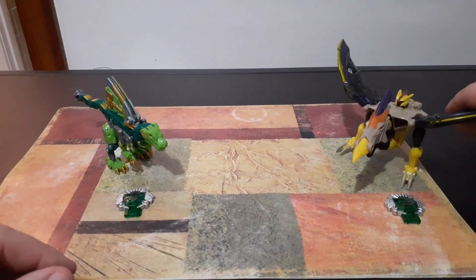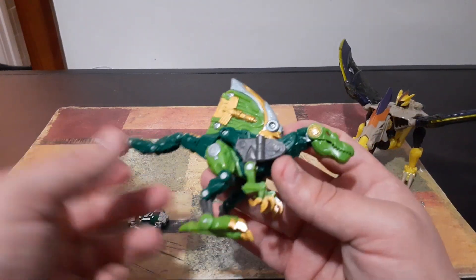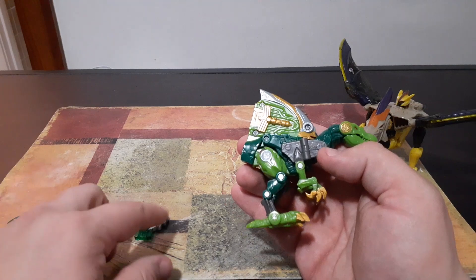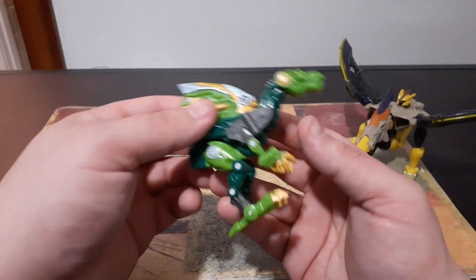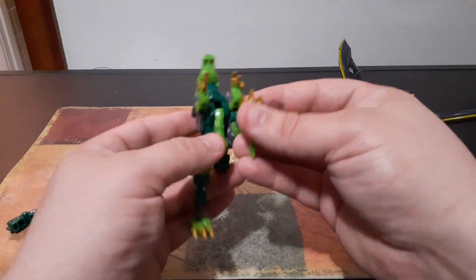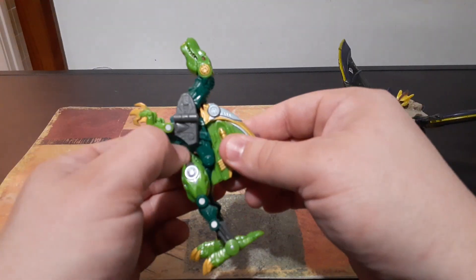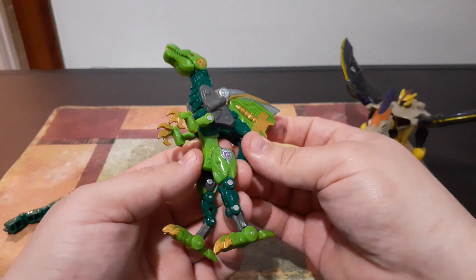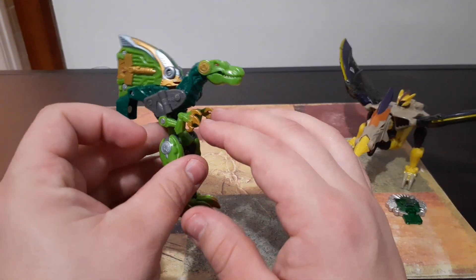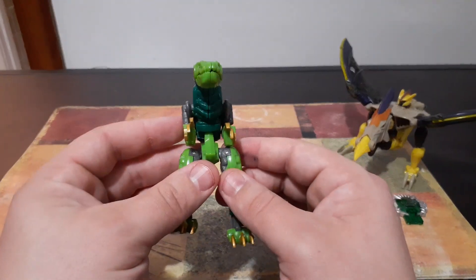Now what we're going to do is I'm going to show you how to transform Undermine into his alt mode. The first thing we're going to do is pull off Undermine's tail and set that off to the side because we're going to be using that later. Next we're going to take his legs and bring them all the way back and straighten them out just like this. Then we're going to take this whole light green section and bring it up, fold it out of itself just like that. And then his little beast arms - his little T-Rex hands, whatever you want to call them - will just sit kind of on his chest like that.